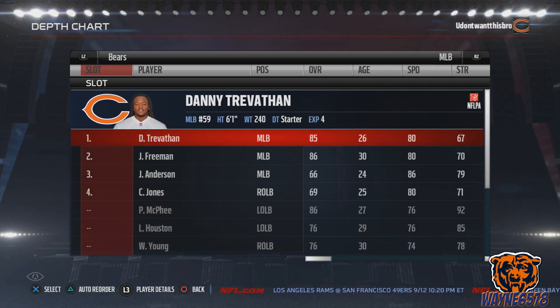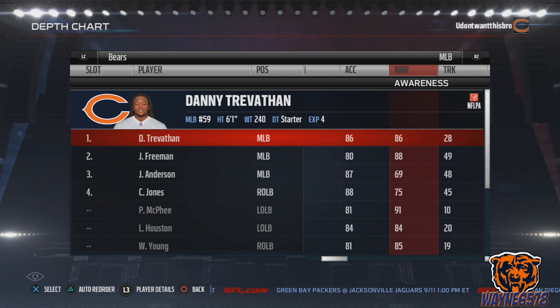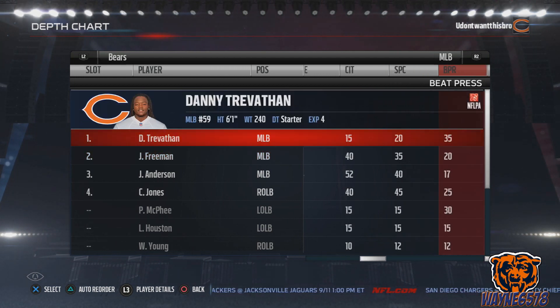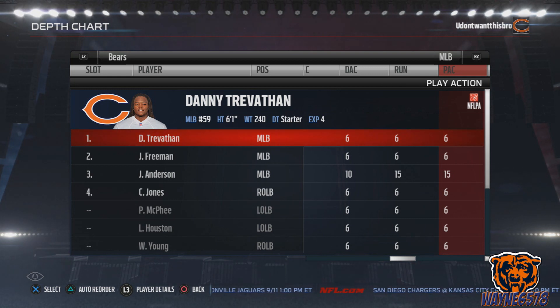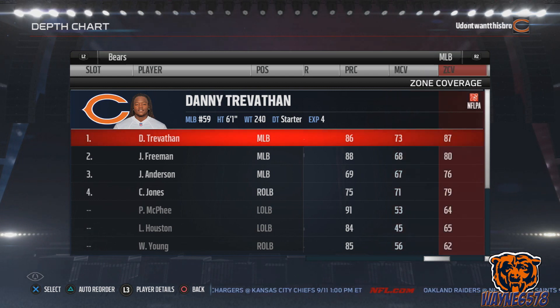For middle linebacker, we've got to go with Danny Trevathan. Your middle linebacker needs great awareness, good speed, and great zone coverage. His speed is only 80 — I wish it were more like 85-86 — but his awareness is 86. Jarrell Freeman has an 88 awareness. You want good zone coverage because when you're usering the safeties and cornerbacks, you put this guy in a zone and want him to cover it well. His man coverage is 73, which is decent, but his zone coverage is 87, three points from 90. Put him in a hook zone and he will cover it really well.